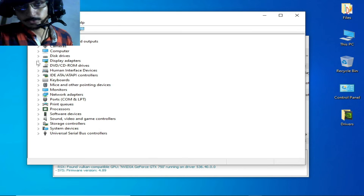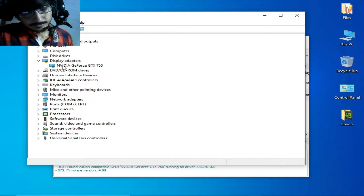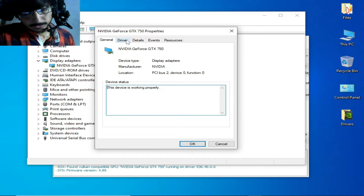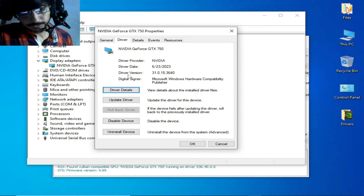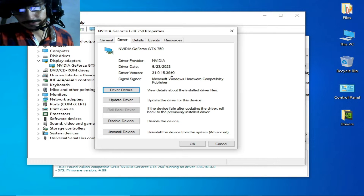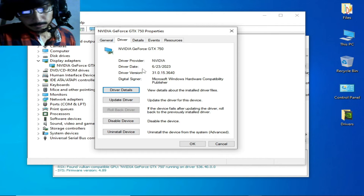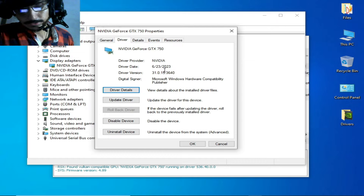Go to Device Manager, go to Display Adapters, right-click and go to Properties, then go to Drivers. You can see the driver version and driver date. If you have old version drivers then please update them for your GPU device. If you have recently updated drivers for your GPU device, then you can change your driver version.